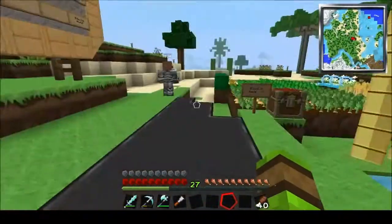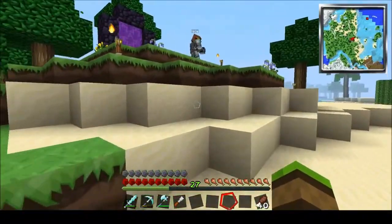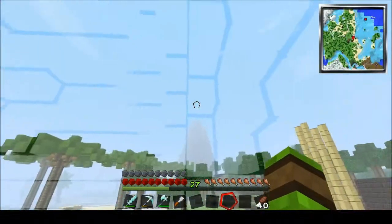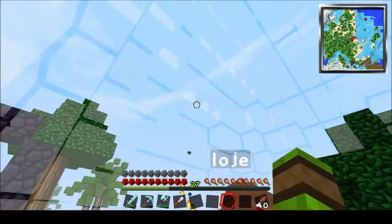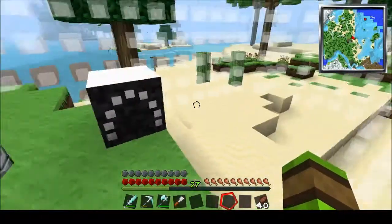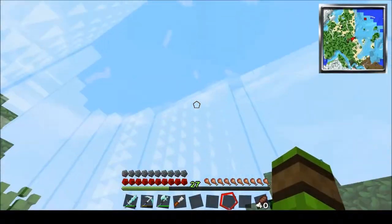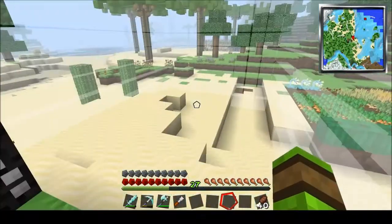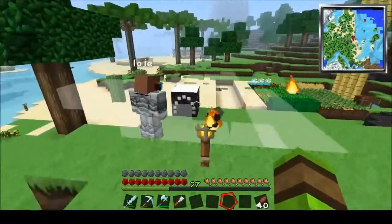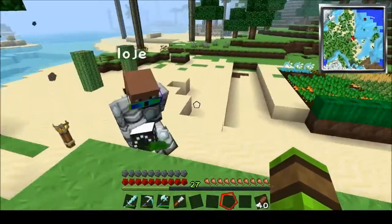It's from Open Blocks. It's a kind of building help guide thing. If you place it down, it gives you invisible blocks you can follow. You can increase or decrease the size. And you can change shapes as well — a cube or a dome or a triangle. It's pretty useful and it's very cheap to make.